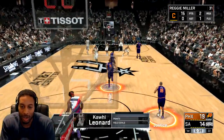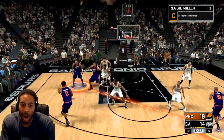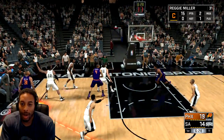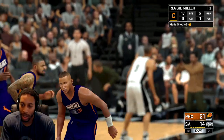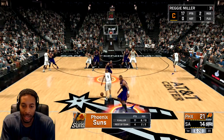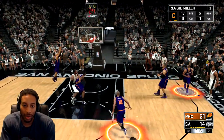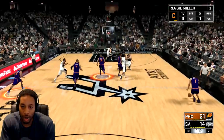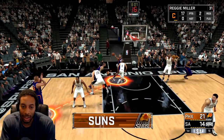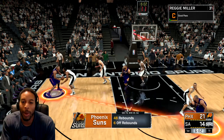They start picking me up as soon as I cross half court. Pass the ball — okay, so now this is where you want to be, right here at the short corner before the double team comes. Shoot it right there. Also, you really want to go to the opposite side of the floor from where LaMarcus Aldridge or Paul Gasol is — you don't want to go where they are.